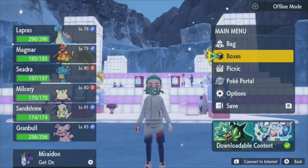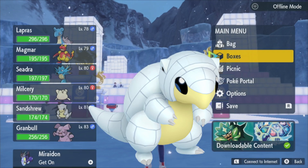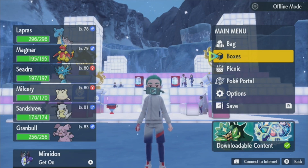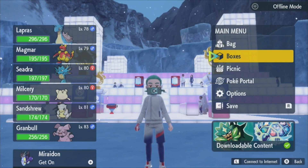Lapras and Magma are almost at level 80. However, Magma may not be staying in my team because there was one Pokemon I really really wanted to get. I spent a long time scouring these frozen lands looking for one Pokemon in particular, and alas it eluded me. I should have known this but I totally forgot - it is a version exclusive. So if you are playing Pokemon Violet, your version exclusives are Alolan Sandshrew and Sheldon.